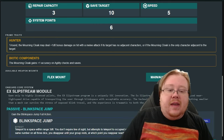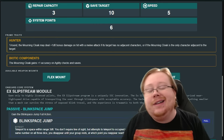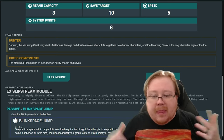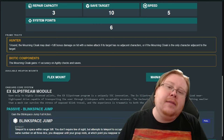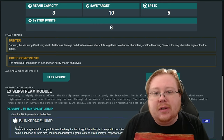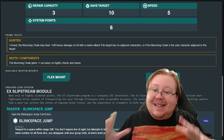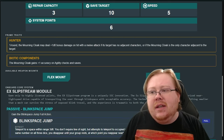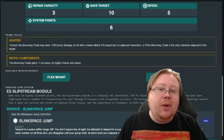In addition to this, we have Biotic Components, which gives this mech a plus one accuracy on its agility and saves. If it wasn't obvious that agility is what you need on the Mourning Cloak, here's your clue — agility should be your absolutely main stat, and then I would probably go with systems, maybe engineering, depending on what kind of weapons you're using.